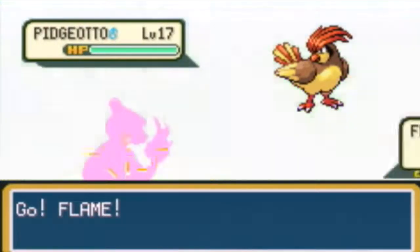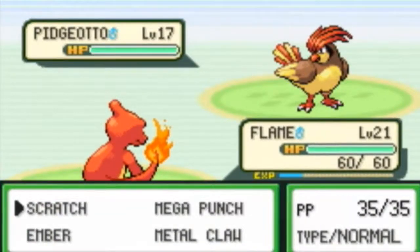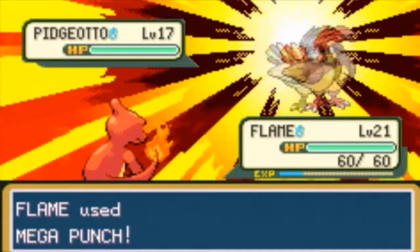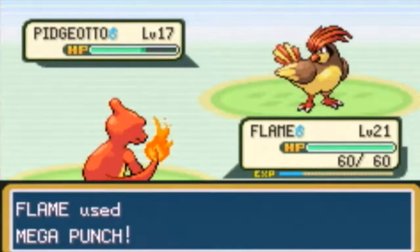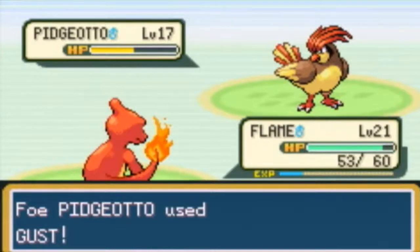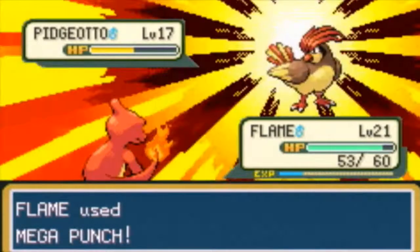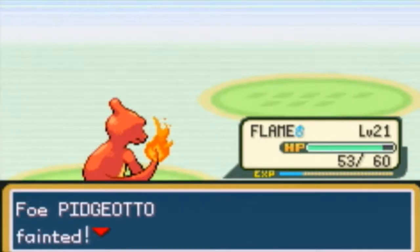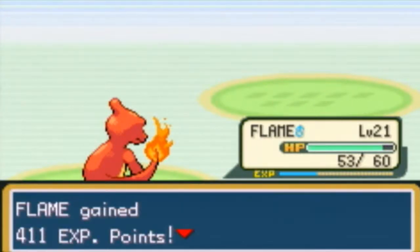Level 17 Pidgeotto — oh crappers. It's four levels below mine though. I want to try Mega Punch and see how much that does, and then get a comparison with Ember. Okay, I'm sticking with Mega Punch since I did half. Mega Punch again! Boom! This is going to leave one HP — that would really suck.